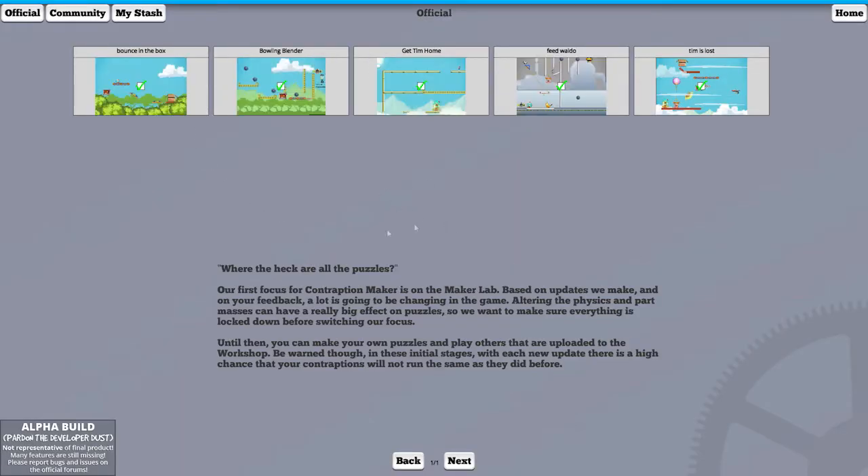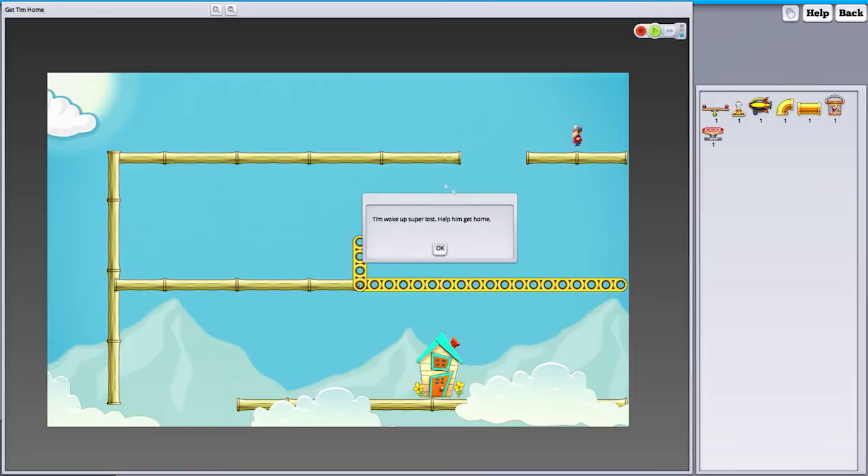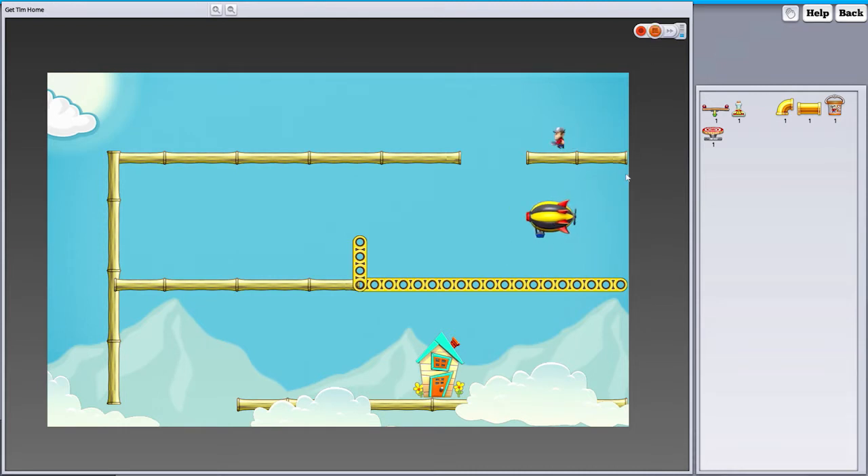These are the official puzzles. We've got 'Tim woke up super lost, get him home.' So this is Tim — he's just going to walk, fall, and die. We don't want that, so let's get a zeppelin here and see if we can get Tim to fall onto the zeppelin. He does, and then falls off.